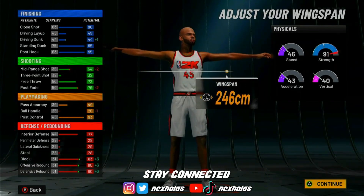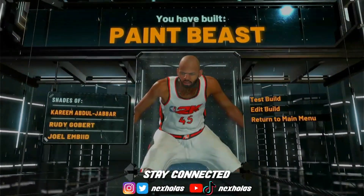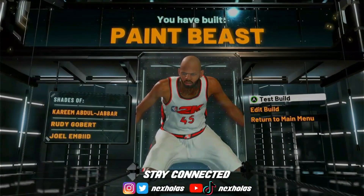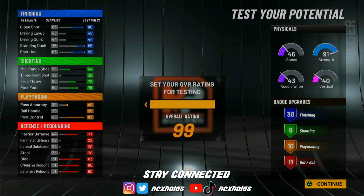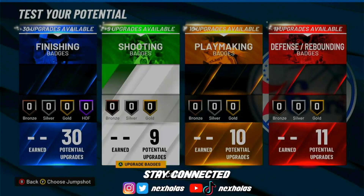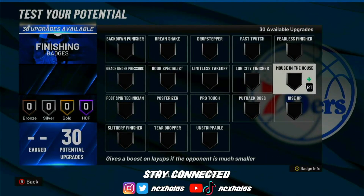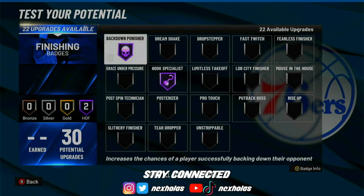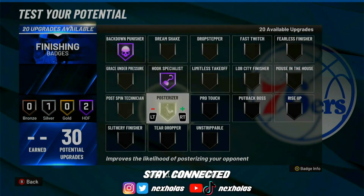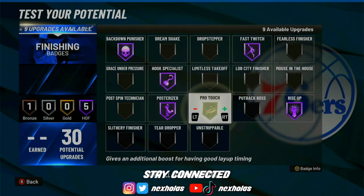Put on max wingspan and this is the build you should get — a post scorer, paint beast. Shades of Kareem Abdul-Jabbar, Rudy Gay, and Joel Embiid. Go to test build and I'll show y'all how unstoppable this build is. For badges, you really don't need Hall of Fame defense. I would go with Back Down Punisher on Hall of Fame and Lob Specialist on Hall of Fame.